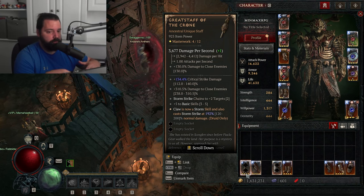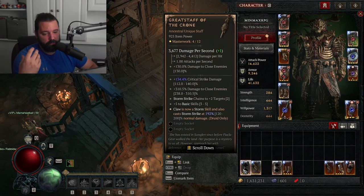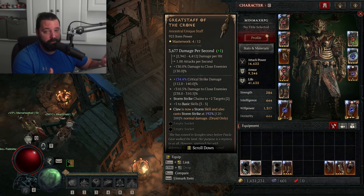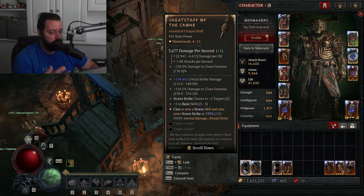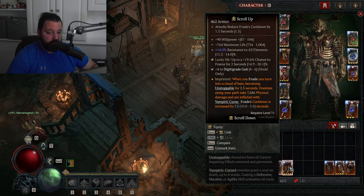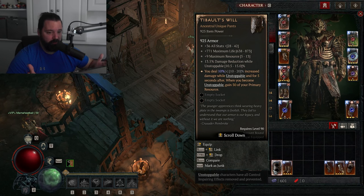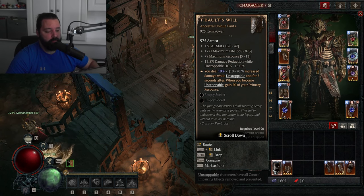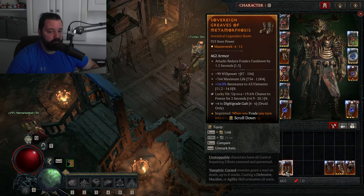I also ran this with the Great Staff of the Crone and Pain Gorgers, using Cataclysm to apply marks to all enemies, then Claw and Storm Strike to explode those marks. Really fun, though not quite as strong as Tornado or Windshear — probably the most fun of all the versions. I also experimented with Aspect of Metamorphosis as the Unstoppable source, pairing it with Tibalt's Will. I found that Tibalt's Will was also increasing the Evade cooldown, making it very clunky. I think this is a bug or the tooltip is inaccurate, because I still had increased cooldown even when Aspect of Metamorphosis was not equipped.